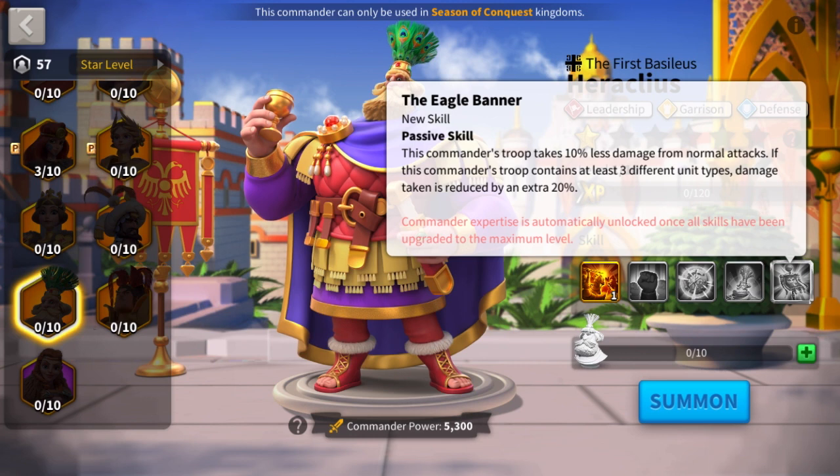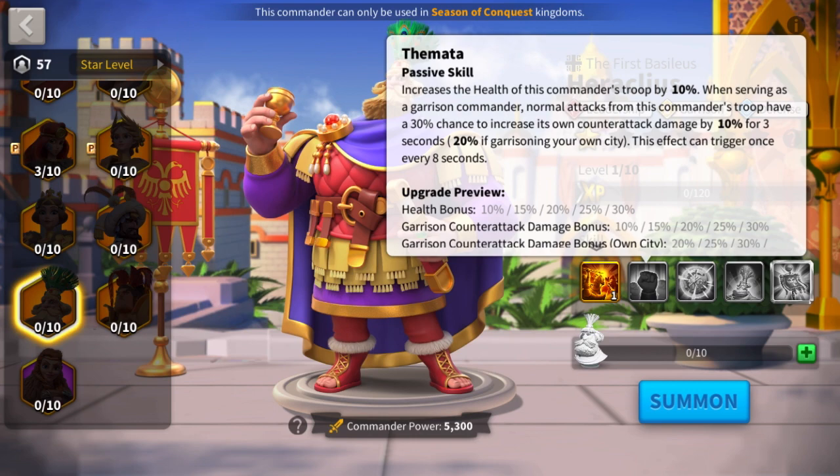Lastly, his expertise skill gives 10% less normal attack damage taken, which is not a lot, but if he has three different troop types he further reduces that by 20% normal attack damage, making it a total of 30% normal attack damage reduction, assuming you give him three unit types.